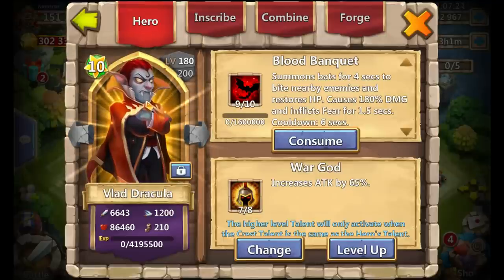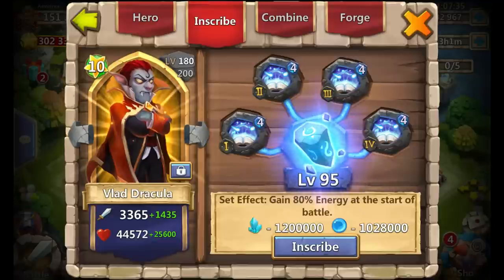Vlad Dracula is 9 of 10 and 7 of 8 War God. This hero might be getting more love from me if those new hero monsters prove to be a really tough challenge — might take him to 10 of 10 later on. He's level 95 inscription and level 4 Revitalized crest. You might wonder why Revitalize on Vlad — it's for Lost Battlefield, he's paired with Cupid and this talent makes him proc right away.